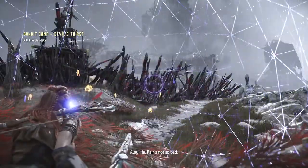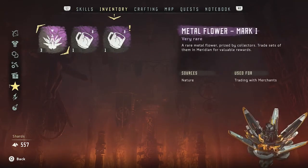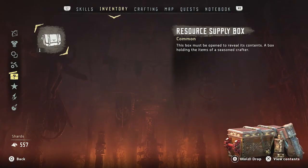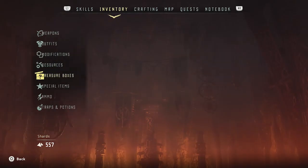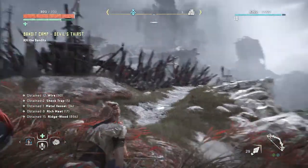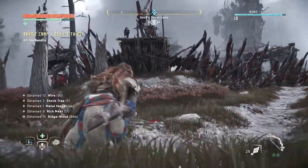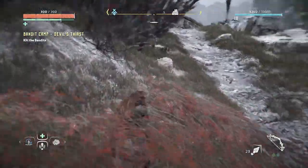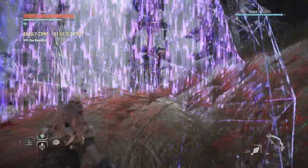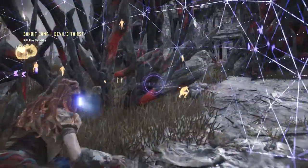I got a resource box — oh it's a treasure chest. Metal vessel, rich meat, and some more ridgewood which I definitely don't need. Look at that — 894 ridgewood. Can you sell it? No, ridgewood is the one thing I don't think you can sell at all. It's a plentiful resource. It's obviously a good food source though — look how strong Aloy is.